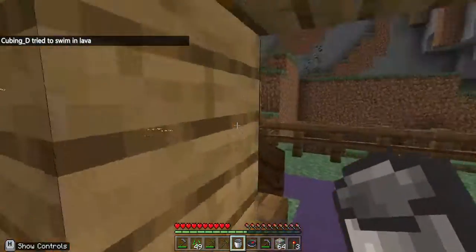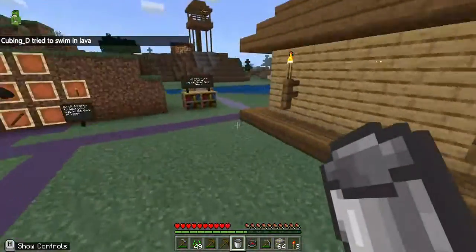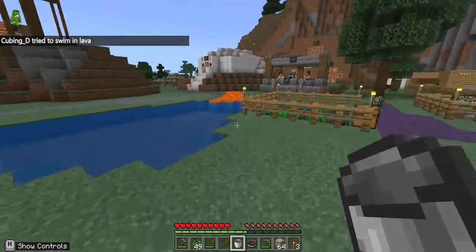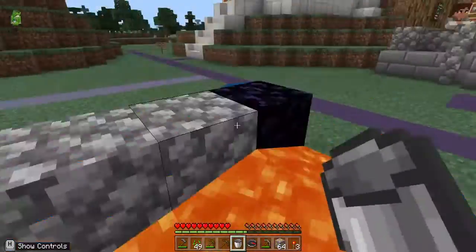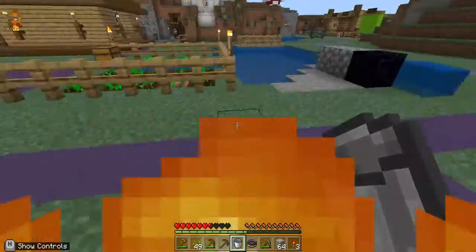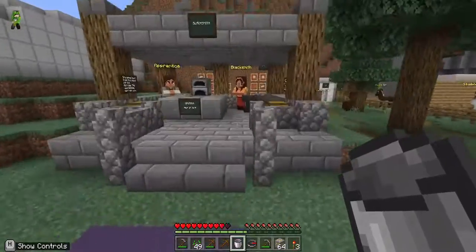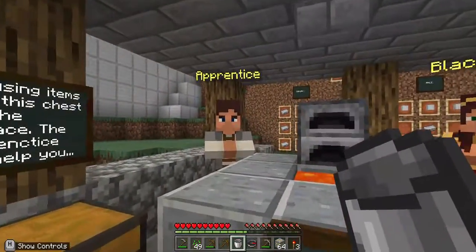I just died. My items in my inventory are still there, thankfully. Where's the bucket of lava? Come here, bucket of lava — oopsie! Thankfully I didn't die again. Let's get rid of the fire. What should I do next?